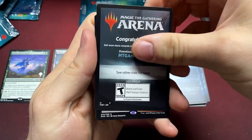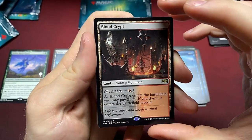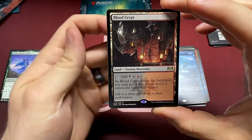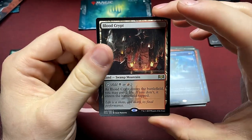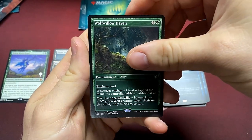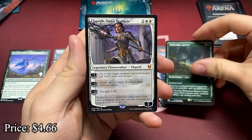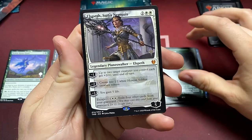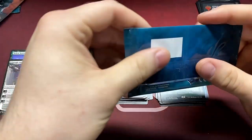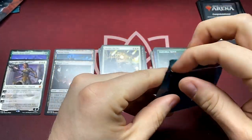Is it a mythic? Nope, it's a rare — ooh, Blood Crypt! Another shock land, we'll take it — two shocks out of maybe twelve or so packs, pretty good. Wolf of Willowhaven again. And it is a mythic — Elspeth, Sun's Nemesis, an escaping planeswalker. Our second mythic. Last pack before we dive into the Arena codes.